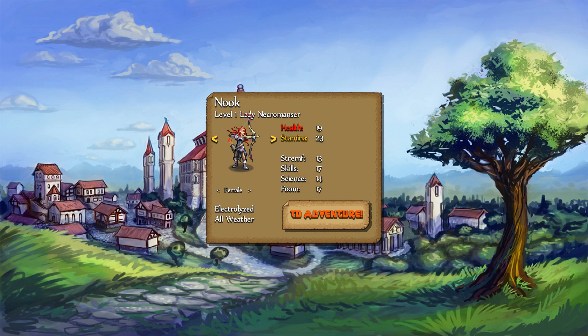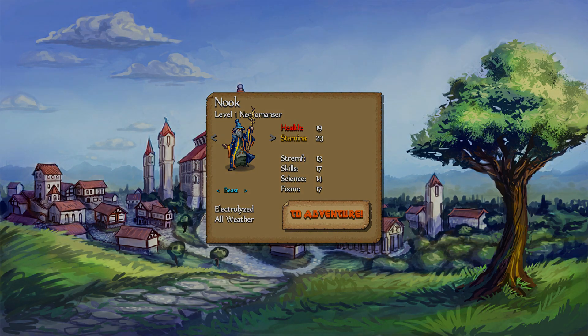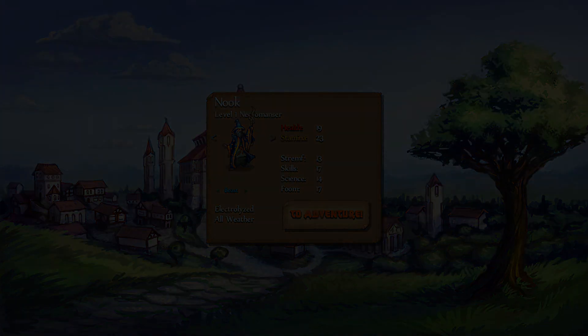Nook the necromancer — what's he look like? There's like one mage in here. We'll be that guy right there. My mouse seems to have disappeared, so we're going to just hit enter. Alright.